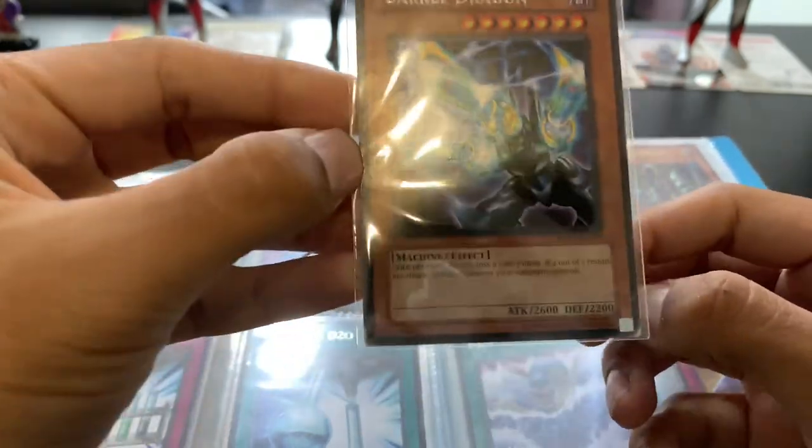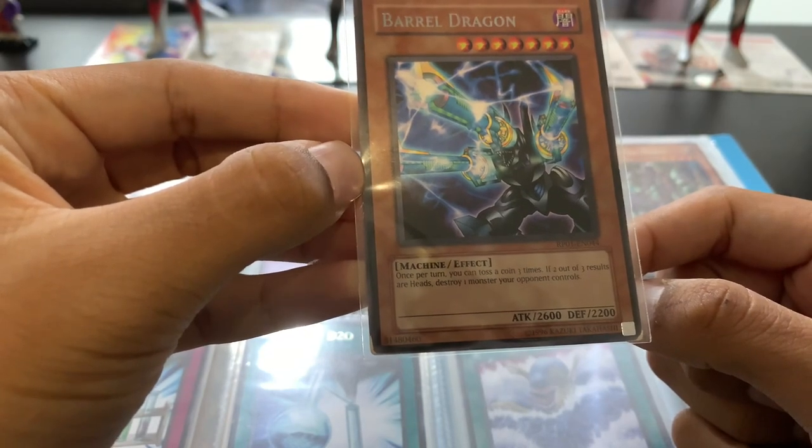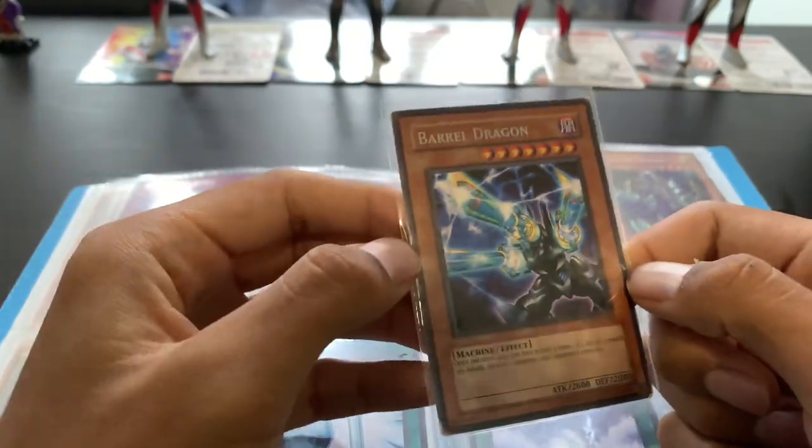Barrel Dragon. Once per turn you can toss the coin three times; if two or three results are heads, destroy one monster your opponent controls. I love this card!